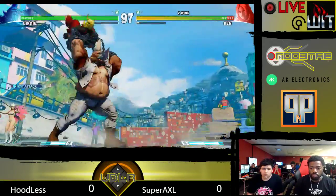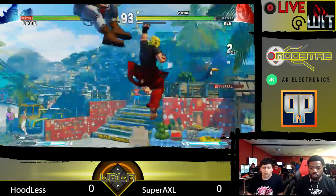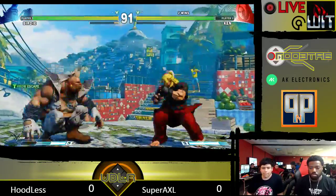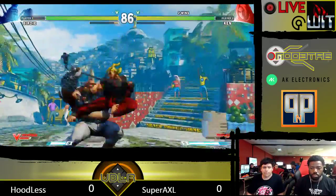Super Axel with the life bait gets hit by the diving grab. No anti-air. Good commitment. Noticing that Hoodless has been using the jumping medium punch to tick throw.